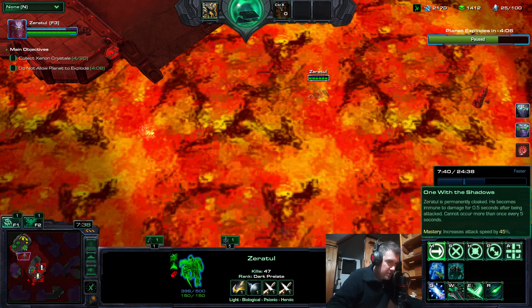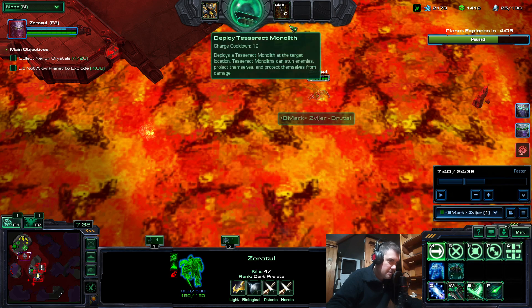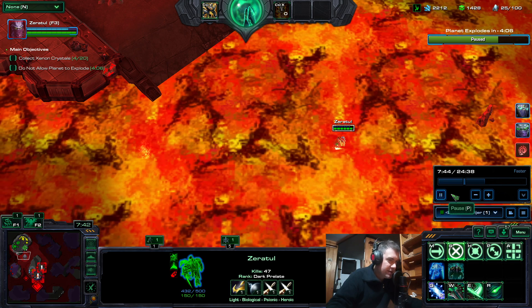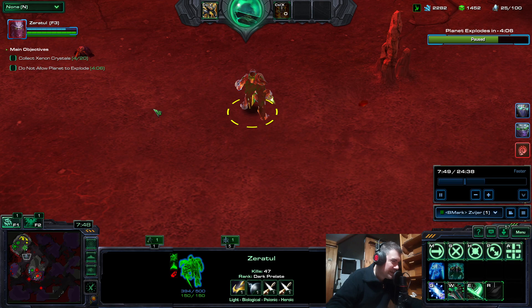This cannot occur more than once every five seconds, so it drops a little bit, but every five seconds he becomes immune to damage for half a second. And that's enough to regenerate some shields to get it back, so Zeratul will actually not die in lava — you have Zeratul the lava dweller.